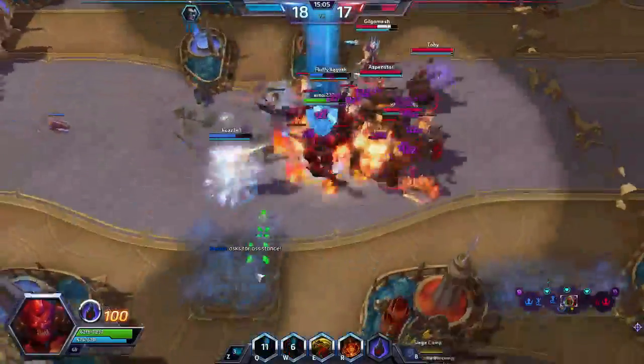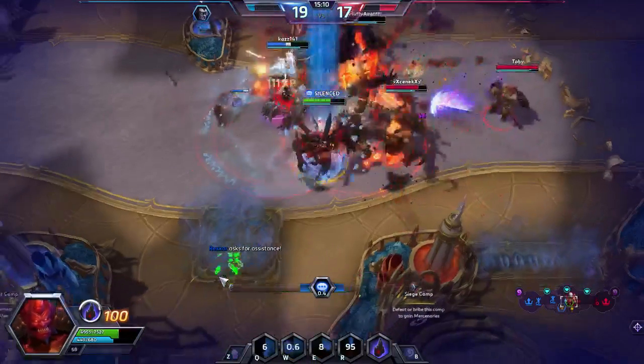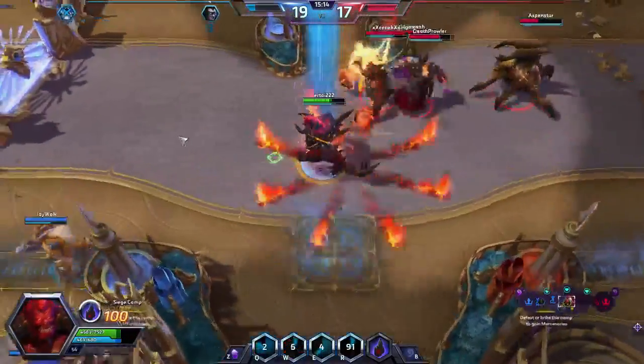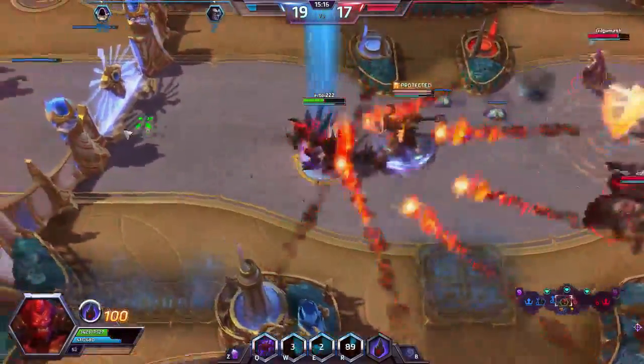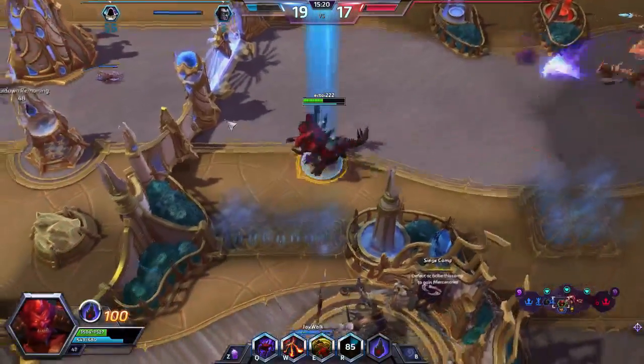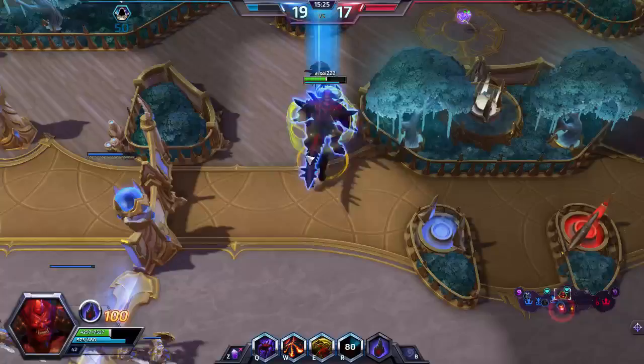Our opponent casts Ancient Stirrings again, and then plays Ghost Quarter. Our opponent has all the hate for our deck right now — very annoying. We will go fetch up a land with Ghost Quarter. I would like to fetch a land — thank you.